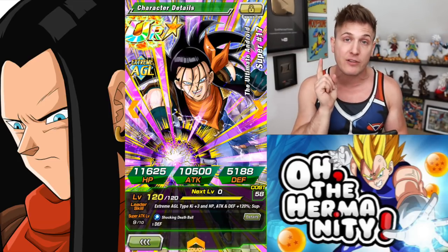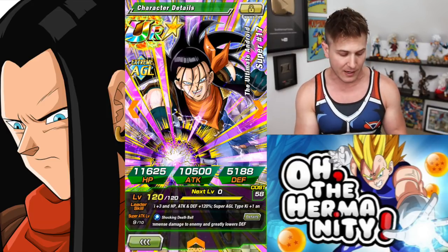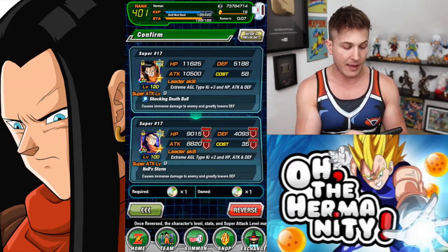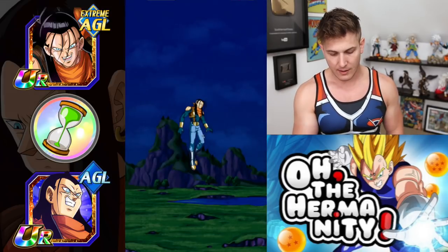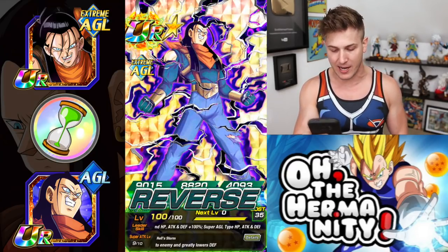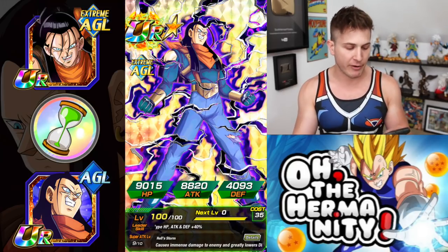The first thing we have to do before we can boost his super attack is we're going to have to reverse him. I've already Dokkan awakened mine or TUR'd him, so what I'm going to have to do is click on him and then reverse him back to his original form. It's very painful to do this because I'm always low on these reverse hourglasses. So now he's in his original form.